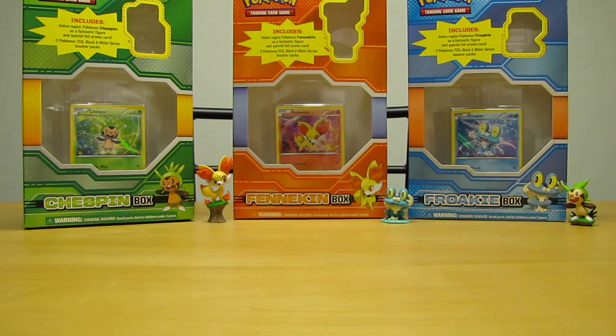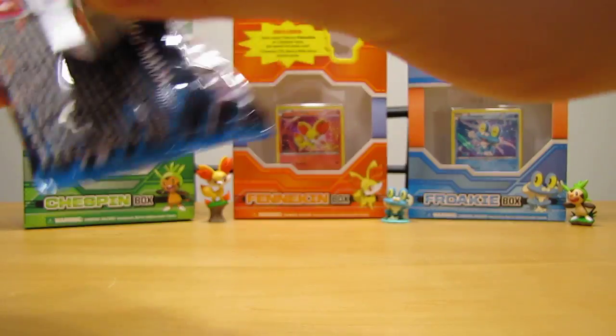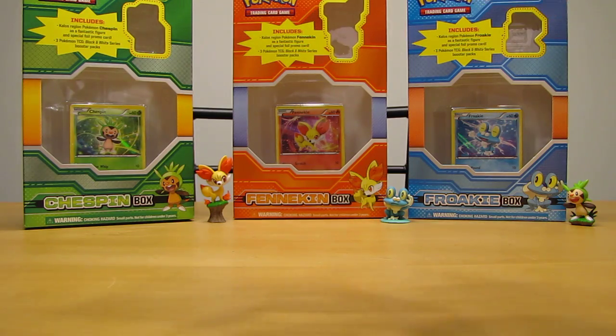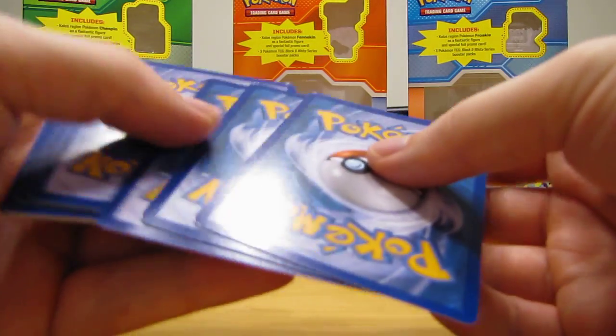Okay up next is Plasma Storm. I would be really happy if I pulled out a shiny Charizard card - that would be beyond amazing. One of my favorite cards, probably my favorite card out of any of the Black and White series sets.